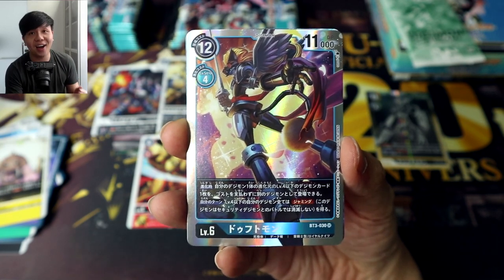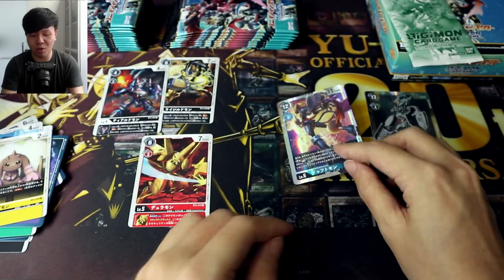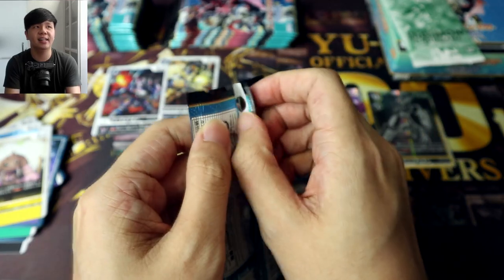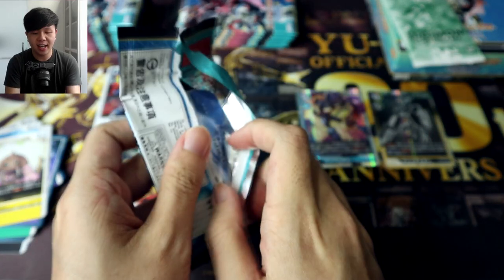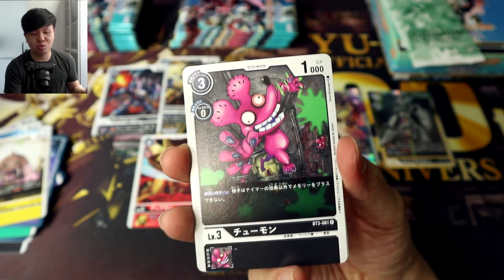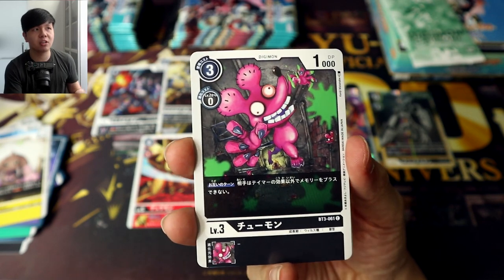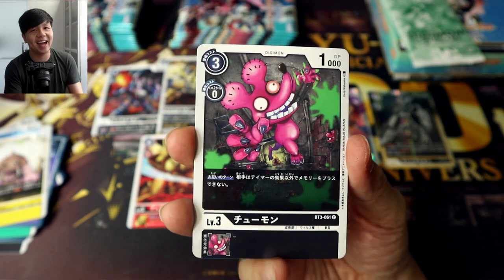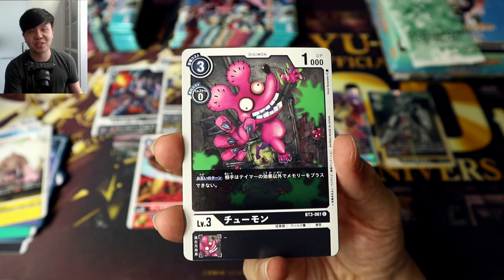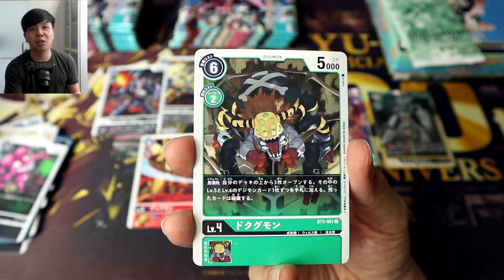Here's our second SR — another Royal Knight, and it is Dufftmon. Effect-wise, Dufftmon is one of my more favorite SRs in this set. When you evolve it, you get to play a level 4 or lower Digimon from its evolution source, and all of your Digimon that are level 4 or lower get jamming — works so well with the blue low-cost Rookie Rush and the Paldramon/ImperialDramon deck too. Chumon: during both players' turns, your opponent cannot increase their memory other than with Tamer effects, so this stuns a lot of powerful cards like Ragnalordmon and especially Miotismons or Vambimons.